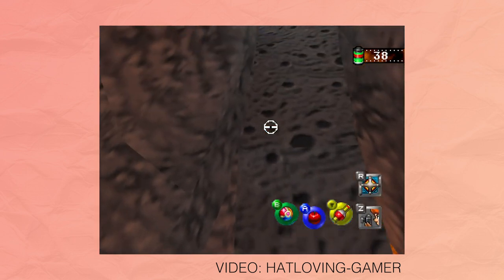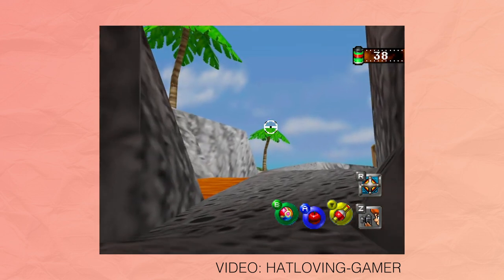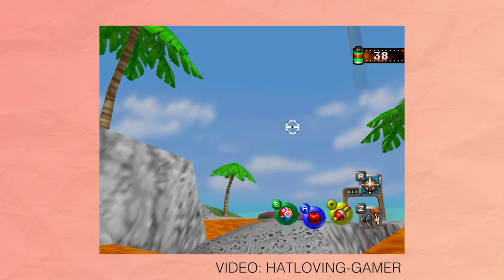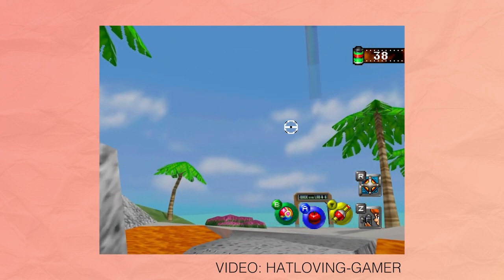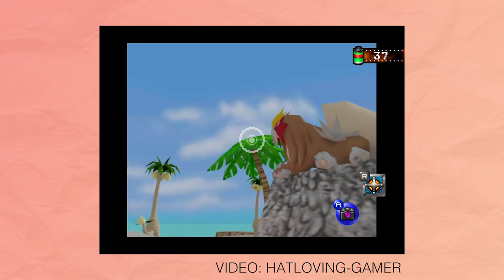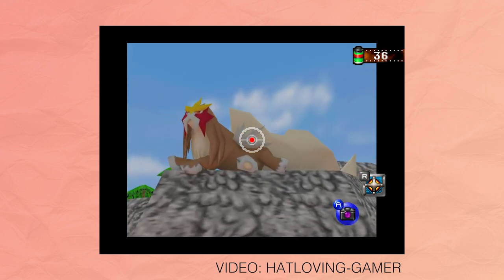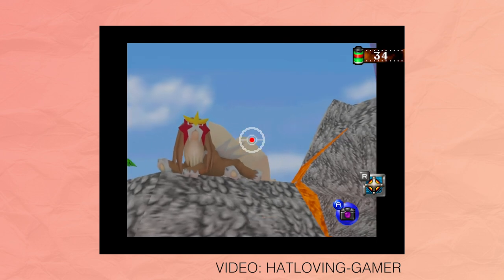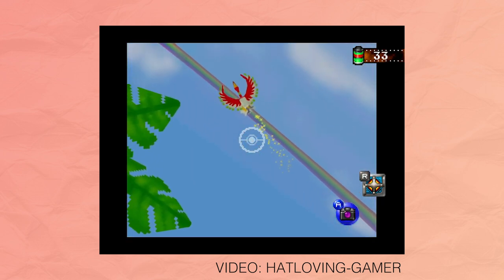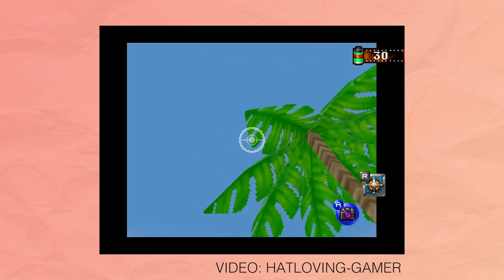At the beginning of every level, the player is given 60 photos worth of film, a bottomless bag of apples, and some Pester Balls. Apples can be used to lure in a Pokémon for a better photo, or used like Pester Balls to aggravate the Pokémon into a desired pose. Once the level is completed, you select your preferred photos and let Professor Oak grade them. Oak grades your photos based on the distance from the Pokémon, how close the Pokémon is to the centre of the image, and the pose of the Pokémon.